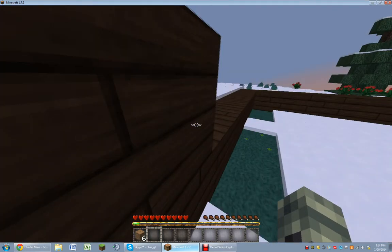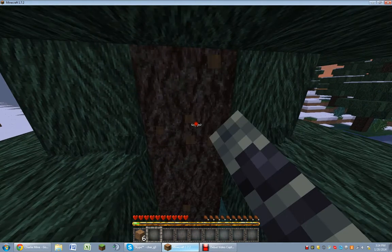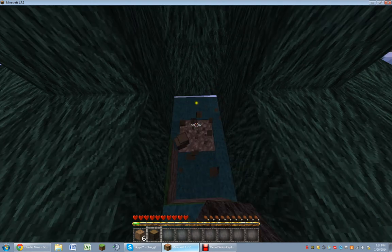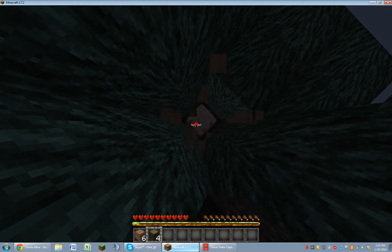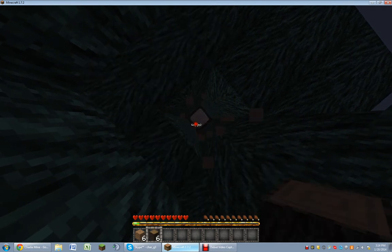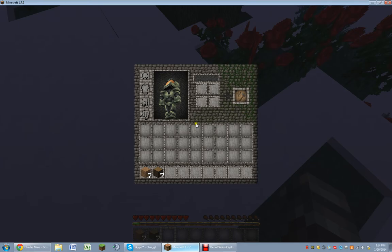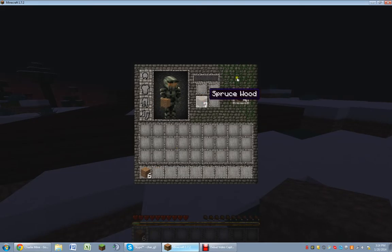Oh no, I ran out of wood. I have to — ooh, some trees on this island. It's probably a little bit easier to not run out. I really wish I had spawned in like an oak wood forest. It would've been so much easier. I mean it'll help my house. It's a spruce sapling — cause I don't like spruce saplings, I'm going to throw it away. Now the spruces, killing spruces, killing spruce wood.